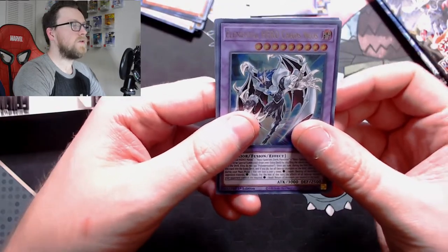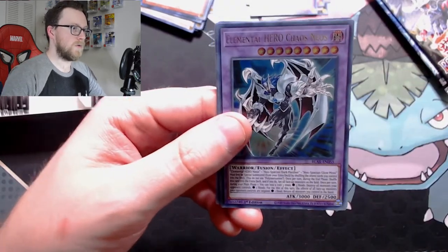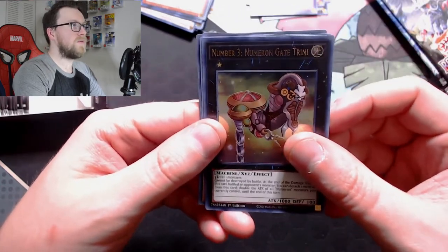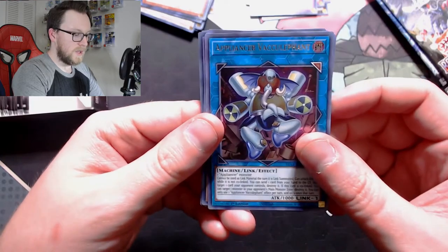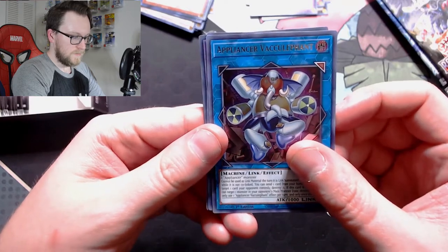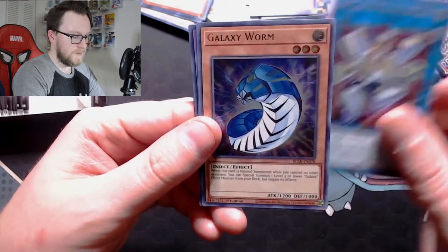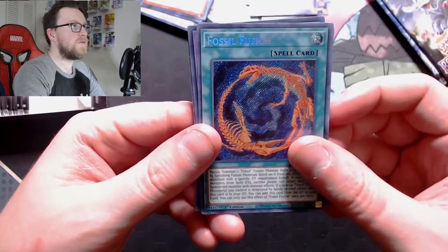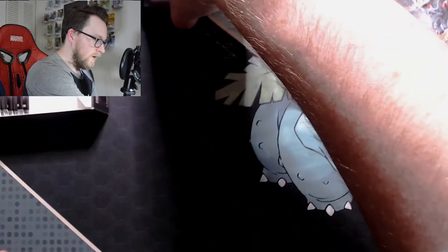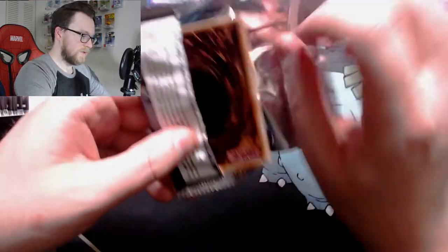Elemental Hero Chaos Neos — honestly I don't really understand why it's in there, I love heroes and I'm always welcome to hero reprints, but I don't really get it. Number 3 Numeron Gate Trini — we're getting on that Numeron engine. Appliancea or Vacuufant — I don't know how to pronounce it, I don't know much about the appliances but I'm interested to read these cards. Galaxy Worm and Fossil Fusion — now we just need a couple more fossil cards. I think the Skull Knight is what's really hard to get and that's actually one of the better ones.